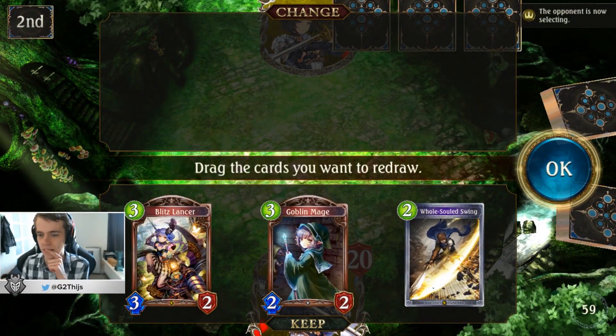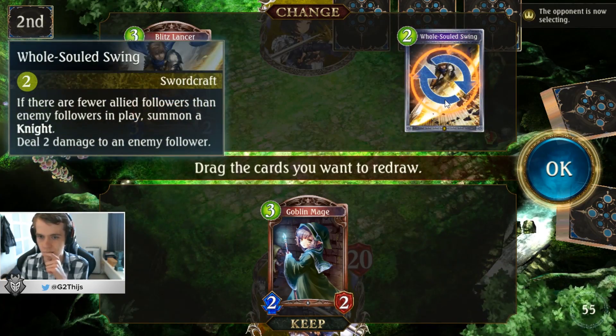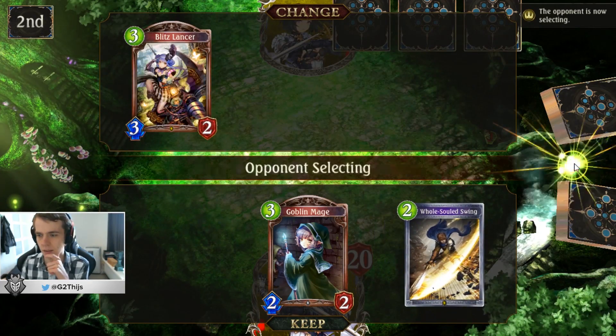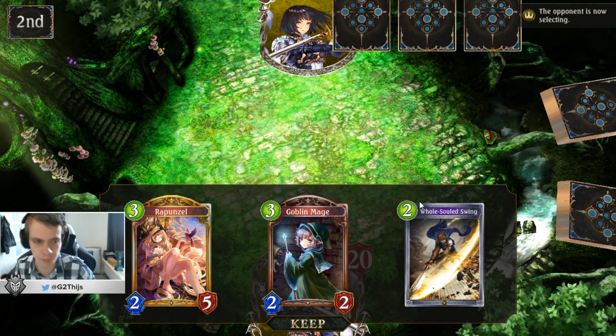You must die. Goblin Mage is alright to start with, drawing also. Yeah, it might work if he has a 1-drop. If he has a 1-drop, there's good. Rapunzel also. Pretty good starting hand.